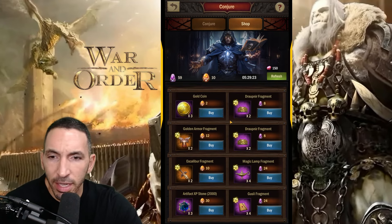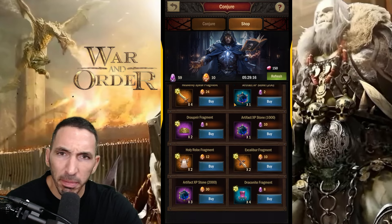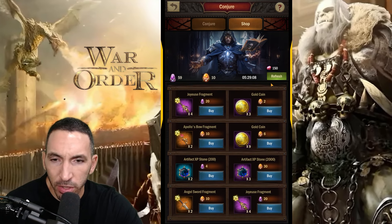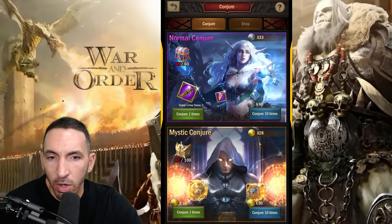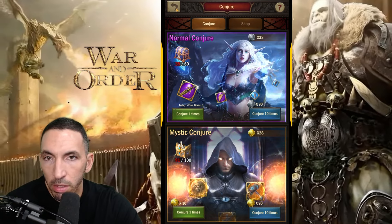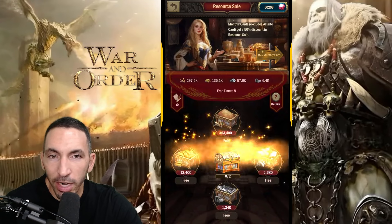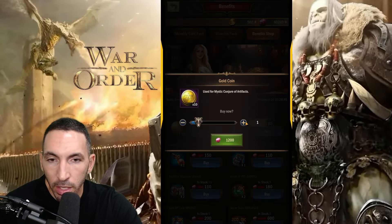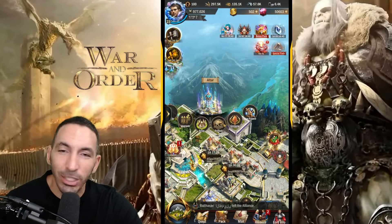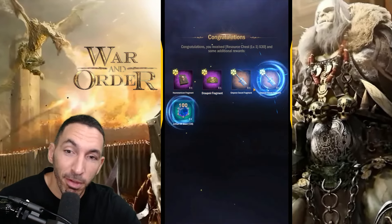I'm totally fine with slowly acquiring this artifact — I'm not going to rush it. Let's do a final refresh here. I can actually pick up 70 more using gems, maybe I should try another conjuring. Let's go to the benefit shop and buy the whole thing — that was a lot of gems, but I wanted to see. I'll do the conjuring now and see whether we pick up a fragment or not.